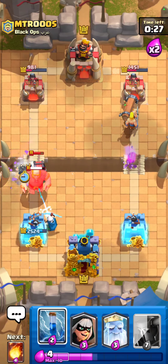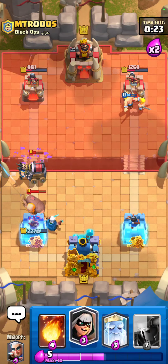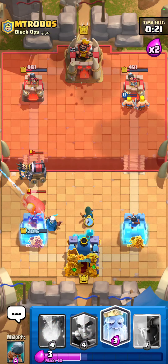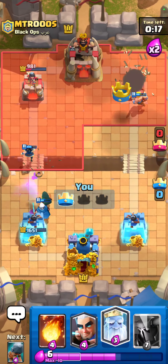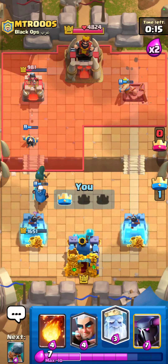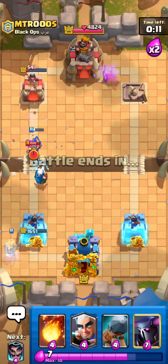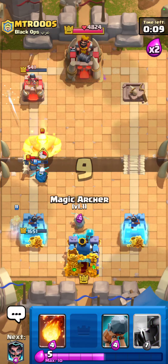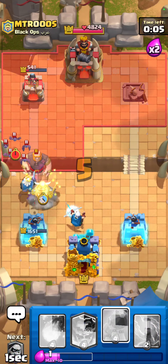That's a perfect E-Wiz — then the barbarians should just destroy the right-hand side tower, perfect. That should be game. So if you guys want to take care of sparky, that's how you take care of it — if they play sparky in the back, you want to pressure opposite lane. He was actually not even playing that good — he kept cycling his mini PEKKAs, he should have been saving them a lot more and playing them behind the giants.